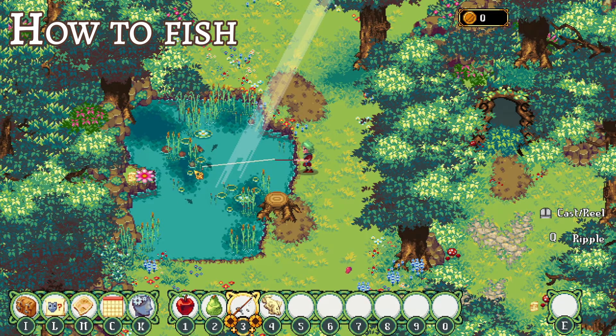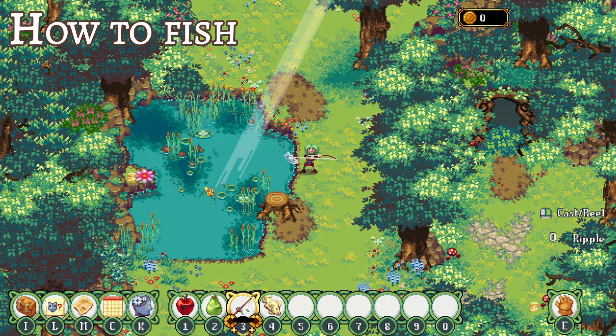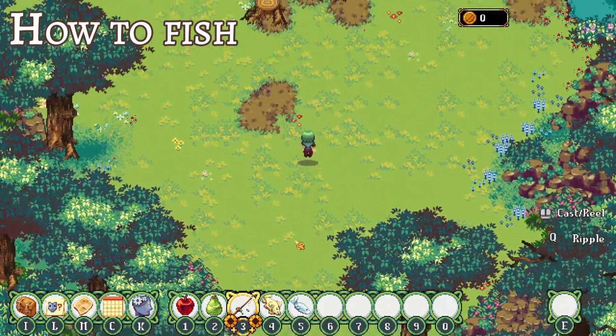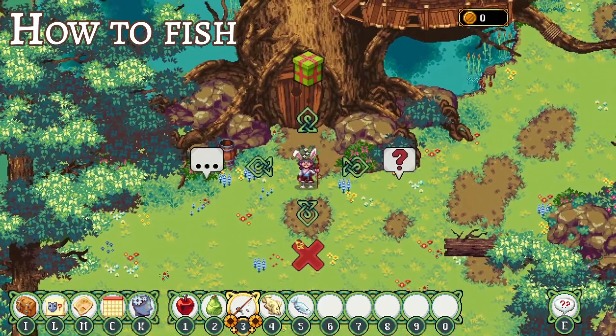If you don't hit the shadow, you can let your line rest and see if anything swims up to it and hooks itself. You can ripple the water by pressing Q, but I'm not entirely sure how it affects the way the fish swim, but it does. I do find it faster to simply reel your line back in and recast.